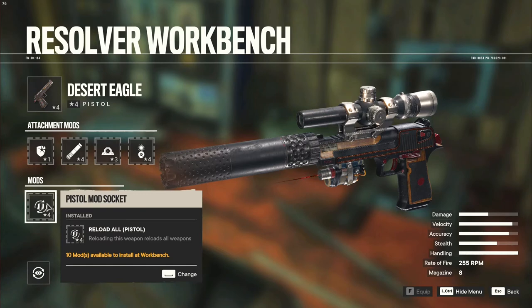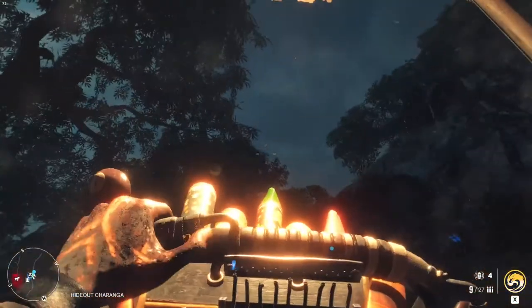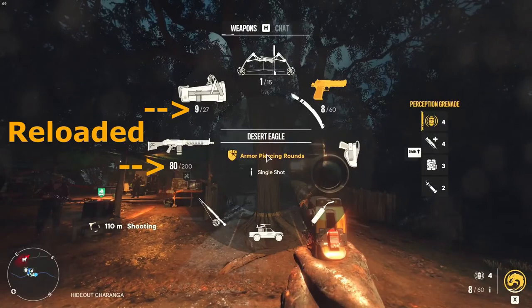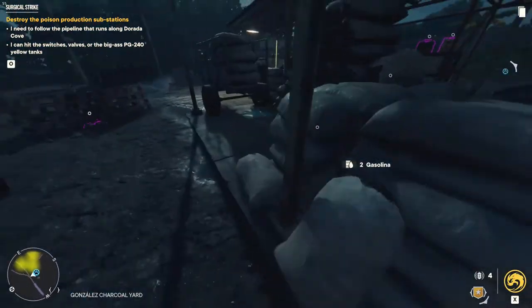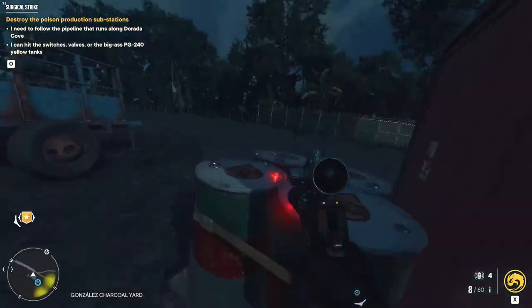Now let's talk about the massively overpowered Reload All mod, which does exactly what it says with no catch. When you put this mod on a weapon, you gain the ability to reload all the weapons in your loadout by reloading just that one weapon. Combine this with the super-fast reload speeds of pistols, and you can reload even heavy weapons like machine guns and launchers almost instantly. I cannot recommend this mod enough — it allows me to choose primary weapons without worrying about reload speed, which erases the biggest weakness on otherwise excellent weapons like the MG-21 and Pyrotechno.